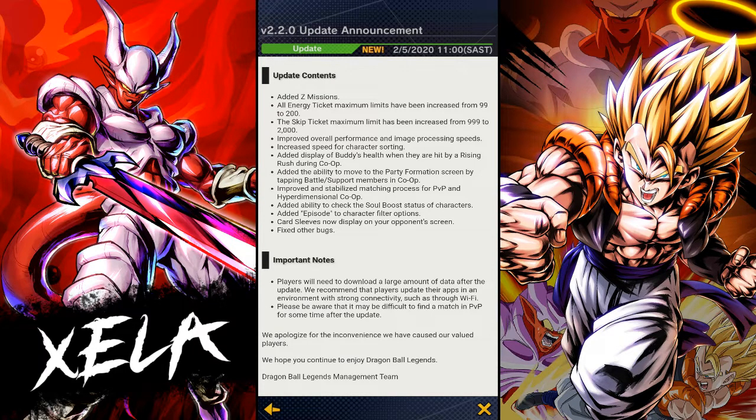They've also added the ability to move the party formation screen by tapping battle support members in co-op. They've improved and stabilized the matching process for PvP and hyperdimensional co-op. From what I've seen, it does take me longer to load into PvP sometimes, but it does seem less laggy — there's still delay but it doesn't seem as rough as it can be sometimes.